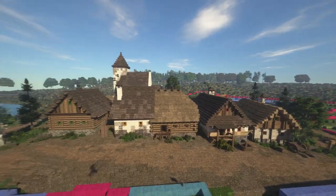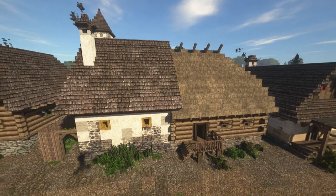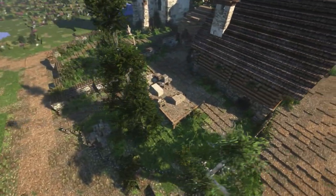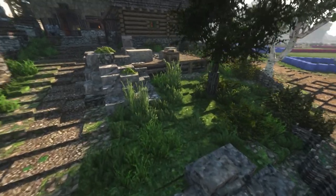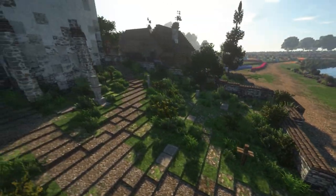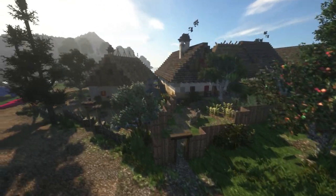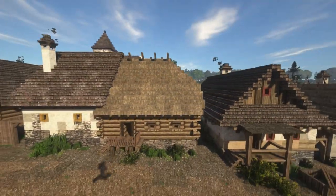The first building I showed off was the carpenter. You can see the church in the back and then the stonemason. Look at all this landscaping — the graveyard here and the little apple orchard over here. It's just amazing.